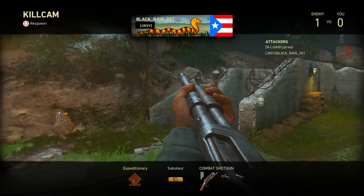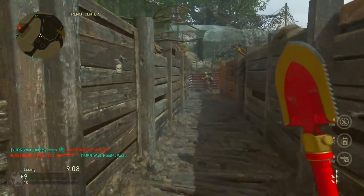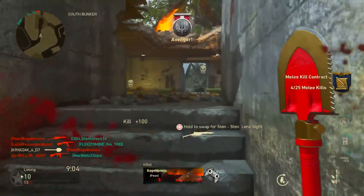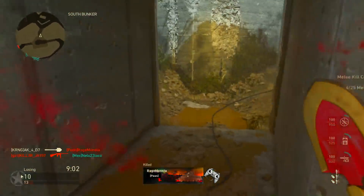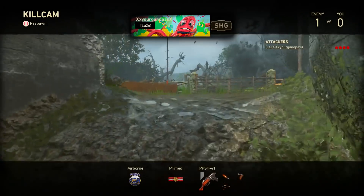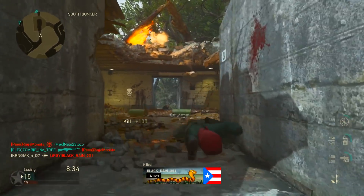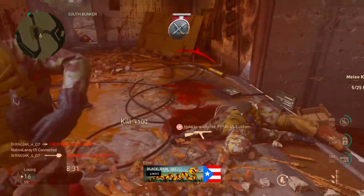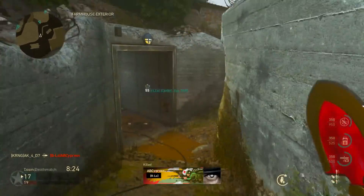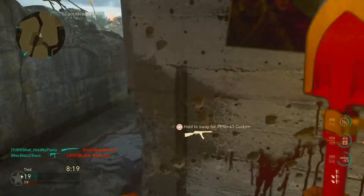Wait, did I just lag backwards? I could have sworn I was in the freaking tunnel right there. I miss using the shovel in this game — on my account I have like 9,000 shovel kills. There we go, nice little shovel kill on him. Bro, what the hell kind of lag was that? I just freaking teleported. Homeboy just randomly appeared in my face — what the hell was that? Bro, what kind of lag is this? I have no idea.